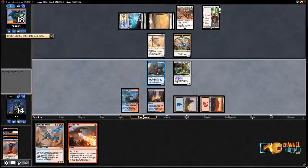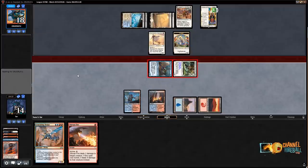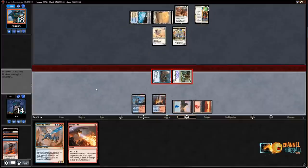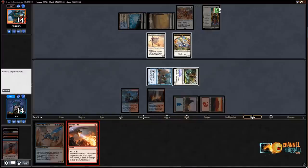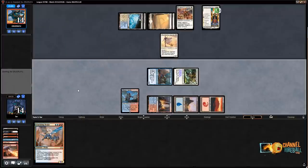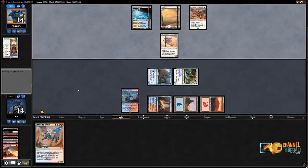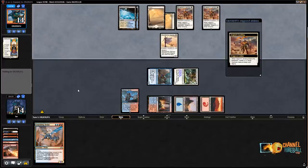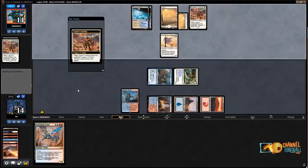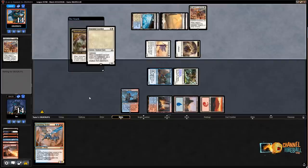Send with these two since Adanto Vanguard doesn't block all that well. I'll Shevan Fire the knight token because that makes their History of Benalia do nothing, makes my Terramander very close to leveling — only costs two mana to level — and makes my opponent's convoke cards a lot less impressive. The way we've played this, they haven't had a good target for Conclave Tribunal. Yes they can kill my Terramander but that's just not a very efficient play. Here comes the Loxodon.